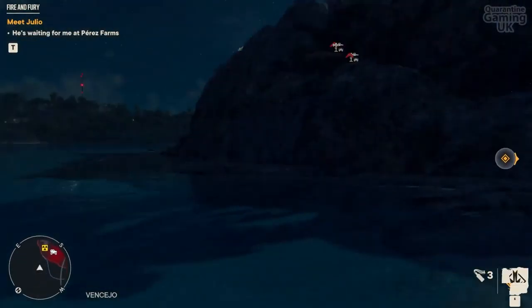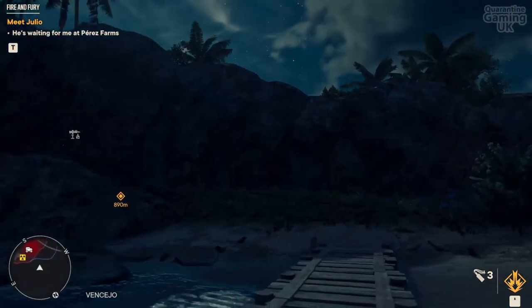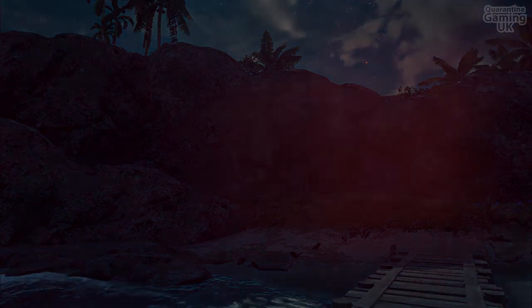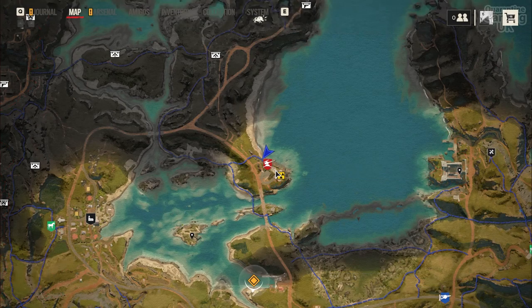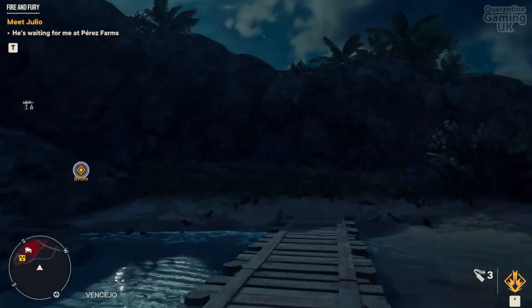Welcome to Quarantine Gamer UK. This is how to destroy the anti-aircraft site Lotha in the first island at the beginning of the game in Far Cry 6. It literally takes like 20 seconds.